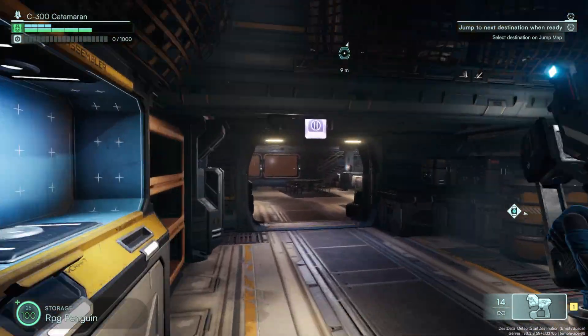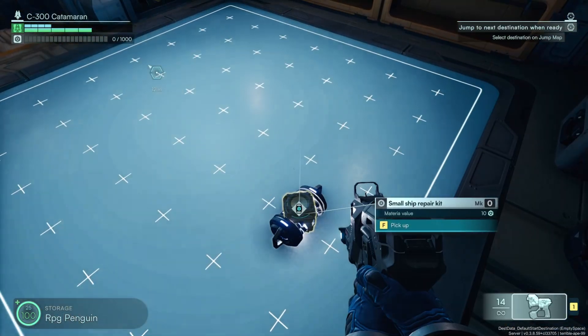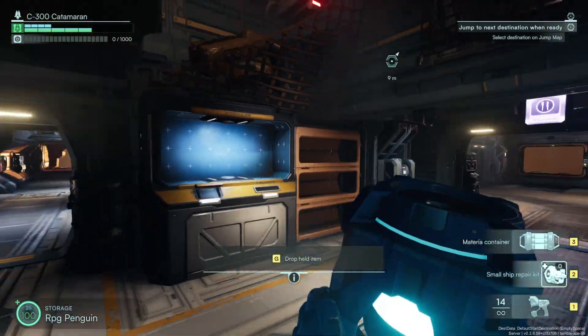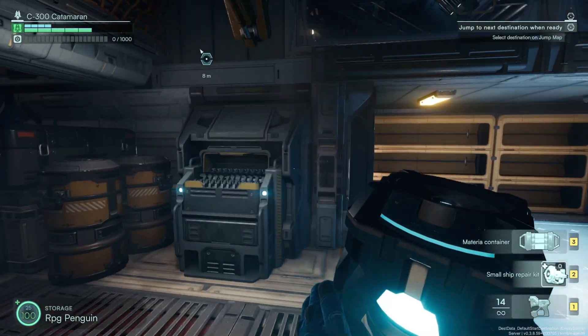Hello everyone, RPGPayone here, and welcome to a ship-based tutorial on Jump Ship, the game. We're going to be covering a lot of stuff, such as what to do, what you start with, and what everything does on your ship, including health bars, how much they heal, and when you get conditions applied to your ship.